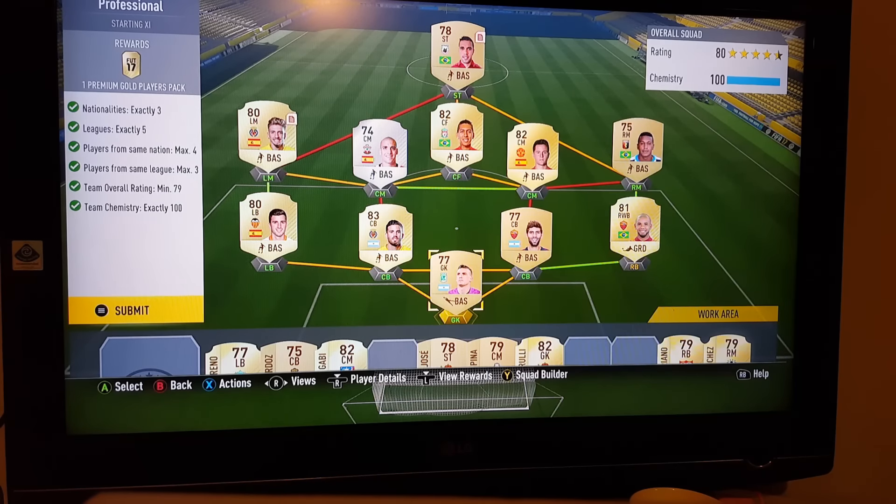We're going to get 90 chemistry and then have to play the games. Up front we've got Jonathas, just behind him Firmino, on the left midfield there Castilejo, centre midfield Romu, Herrera next door, Eden Elson on the right midfield there. On the left back Gaia, centre-backs there Musacchio and Fazio, Perez on the right back, and Armani in goal.